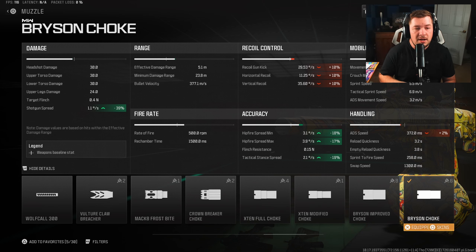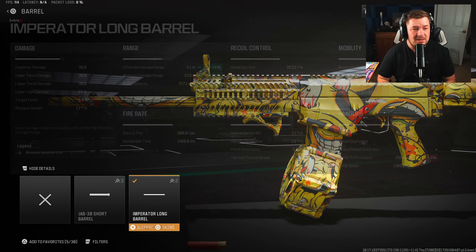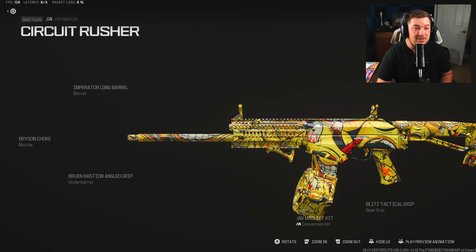For the rear grip, you want to chuck on the Blitz Tactical Grip because you're getting sprint-to-fire speed and on top of that tactical stance spread. Like I said, I'm using it in tac stance for this video, so this is going to help that. Another attachment to help you with not only hip fire but again tac stance is the Bruin Bastion Angled Grip — this significantly helps your tac stance and hip fire, giving you plus 26 to hip fire and an additional plus 20 to tac stance, meaning your spread is going to be nice and tight.